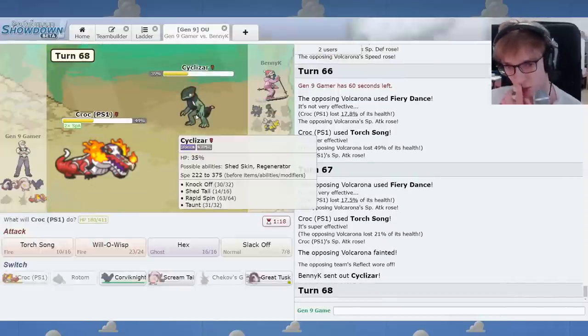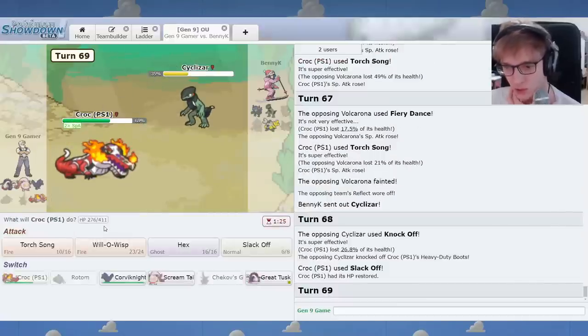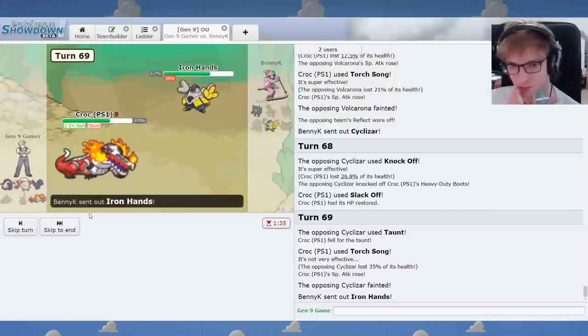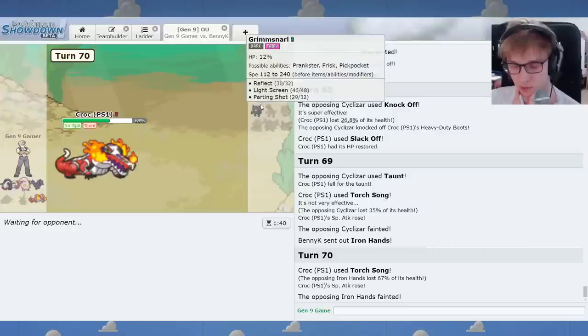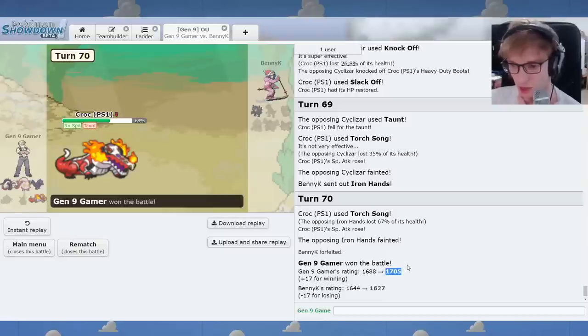Cyclizar, hello. You can knock me off, but at this point in the game I think I'll be all right. I'll Slack Off just in case you Taunt. And then I'll Torch Song once more. We should be in the home stretch. This is a kill. And that's it. We've reclaimed 1700. That's nice.